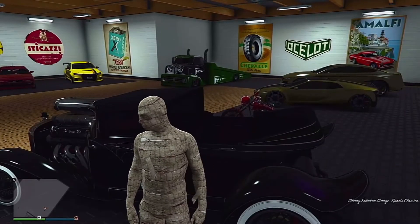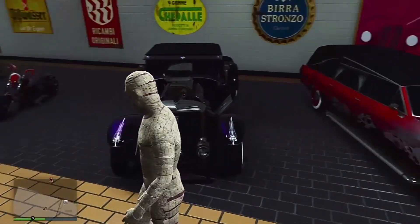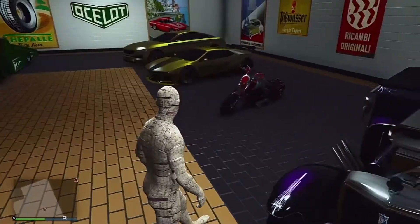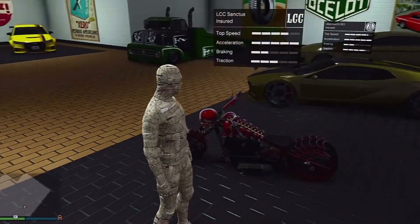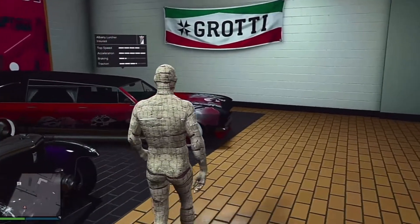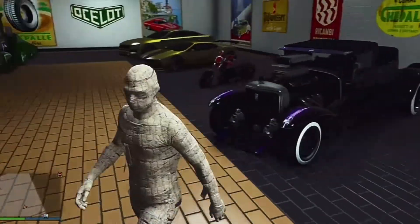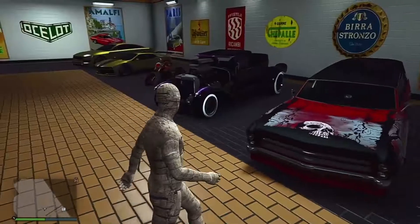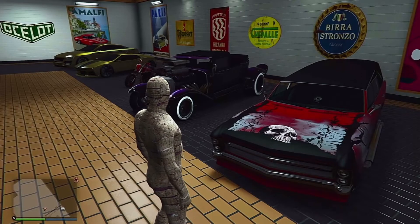So this is the Franken Strange — it's a fantastic looking vehicle. Then we've got the Sanctus, and we've also got the Albany Lurcher. They're lovely looking vehicles; if you just want to put them in your garage as a collection item, these are the ones for you.